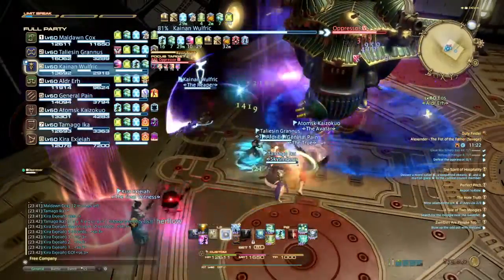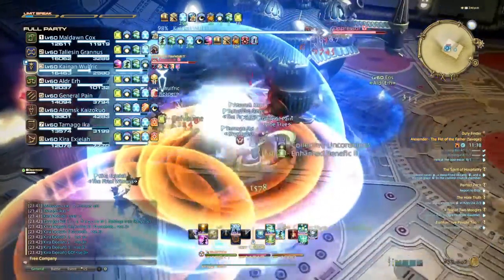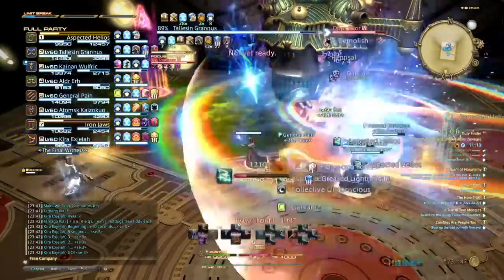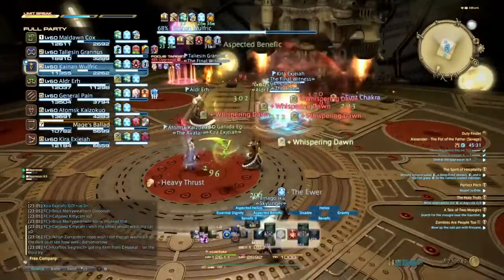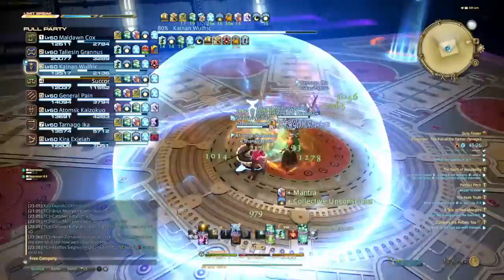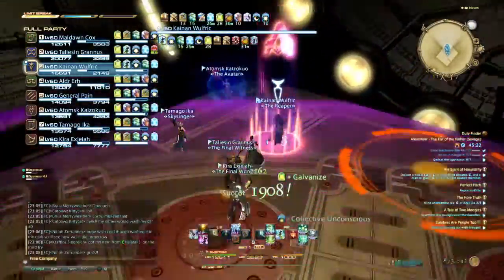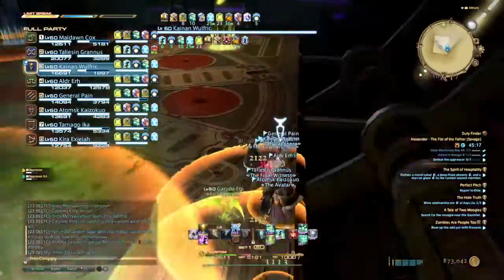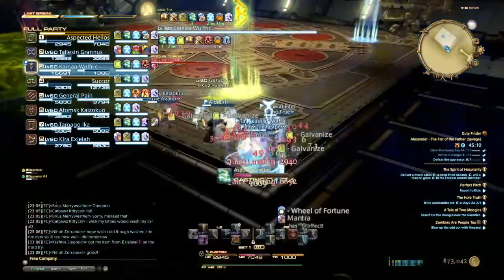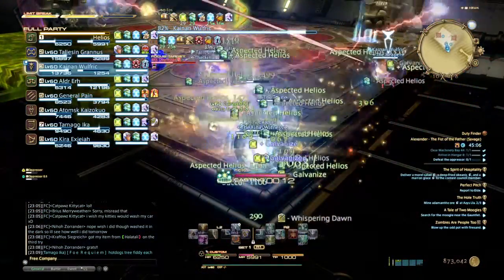This clip from earlier shows a pretty good time to use Collective Unconscious — the whole group is getting the regen effect. This next clip shows an okay place to use it, but probably not the best. I would say at the very end of the phase is where you should use it. Right here, right after a normal Helios, would probably be the best place to use Collective Unconscious.